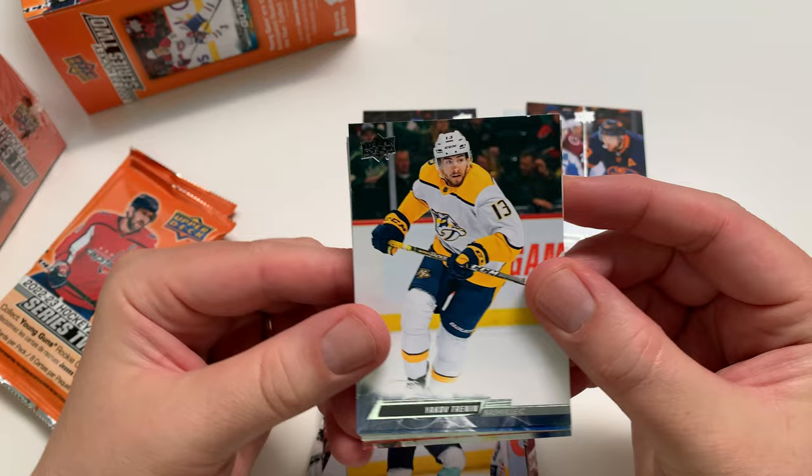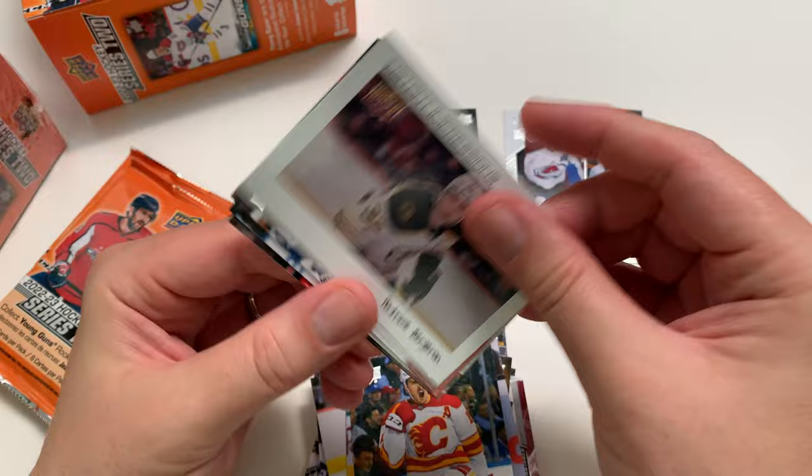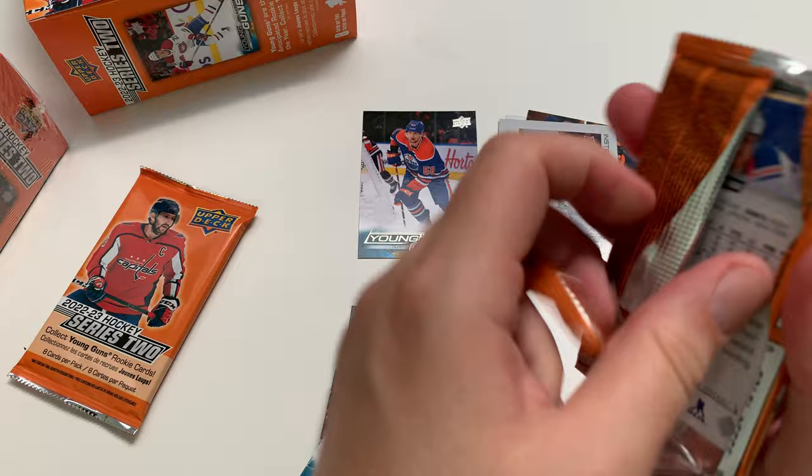Trennan, Peyton Krause, Matt Roy, Michael Backlund. We've got Patrick Bergeon — instant impression, the Polaroids I call those. Nishkushkin, Matthew Joseph, and Vasileski. Two packs left, and then we'll reveal the Jumbo Young Gun and get on to Blaster Box number two.